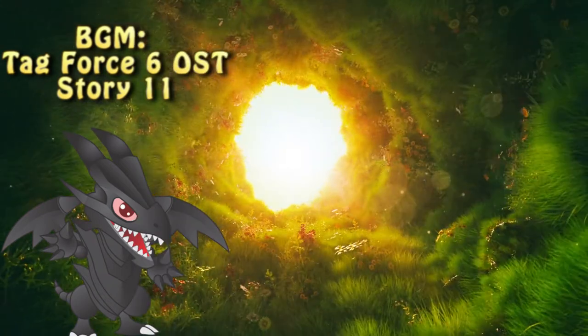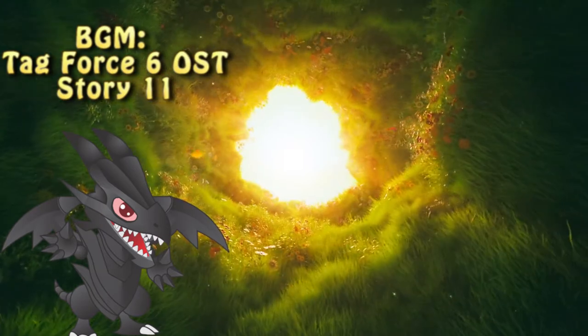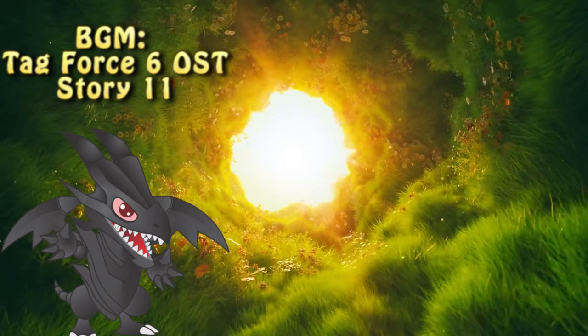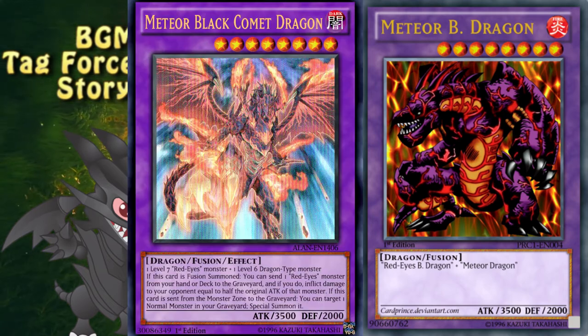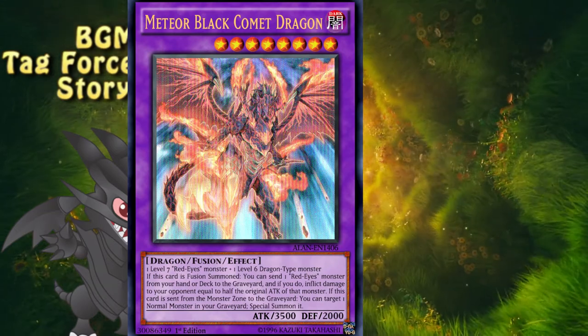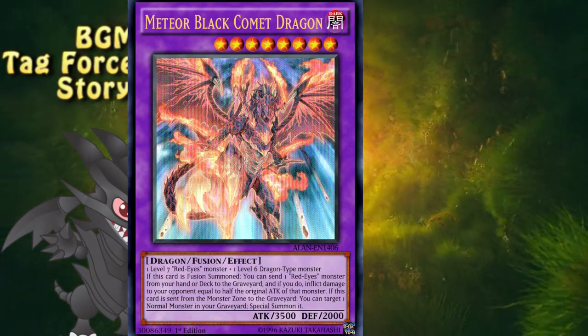Now it all comes down to determining what Red-Eyes Fusion monsters should be chosen by the deck. It's natural to gravitate towards the highest attack monsters — there are two monsters worth 3500 attack: the vanilla Meteor Black Dragon and its retrained Meteor Black Comet Dragon. Out of those two, only one is an effect monster, so choosing that one is quite natural, especially since the effect also contains burning capabilities, working itself really well into the deck's main strategy.